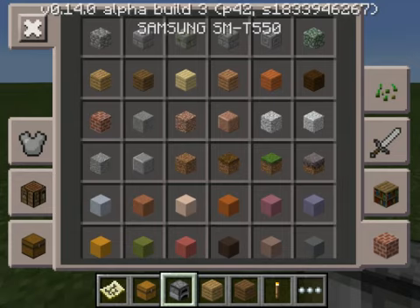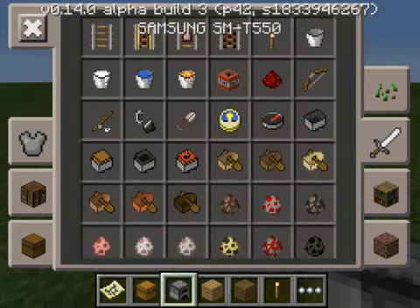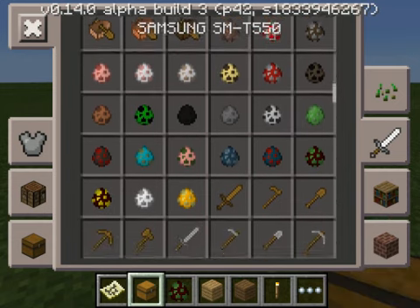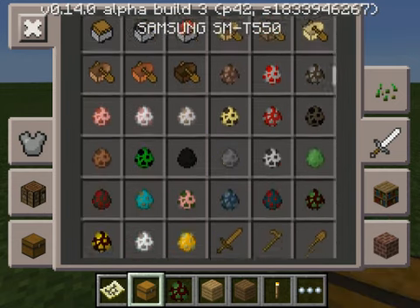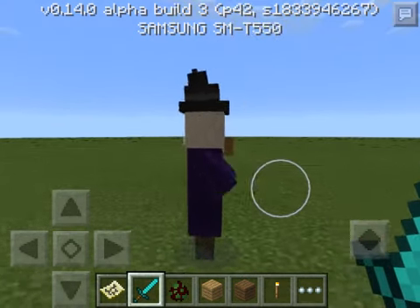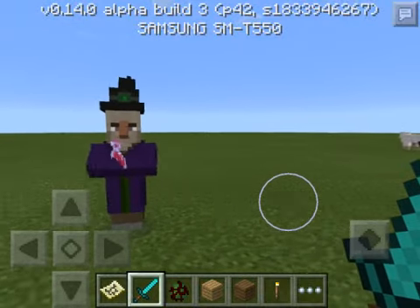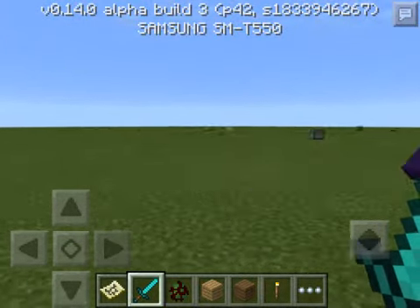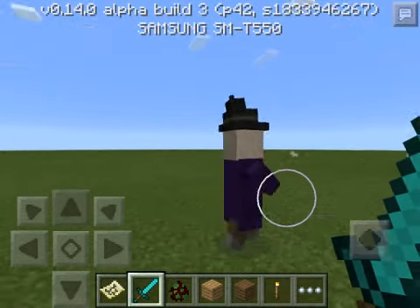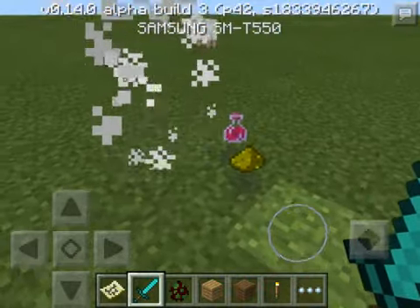Next we have witches. As you can see right here, I have a witch. Witches are just like in the PC version. If I hit it, they're going to bring up their potion and then they react.